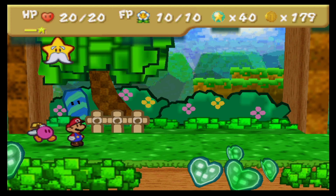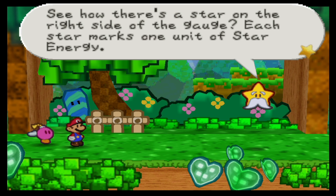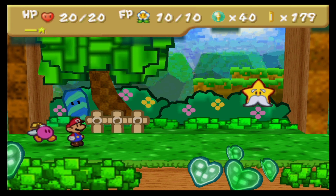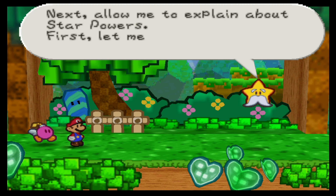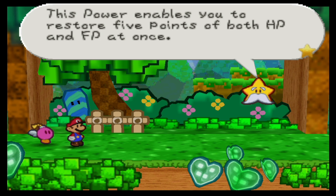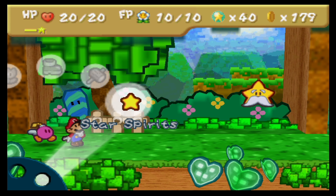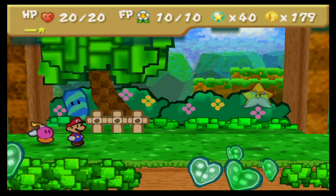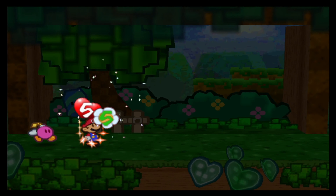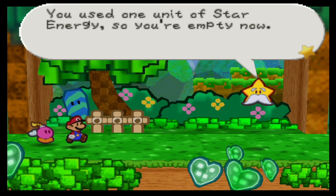You can check to see how much star energy you have. See how there's a star on the right side of the gauge? Each star makes one unit of star energy. You have one unit now. We've only got one star spirit, so our maximum is one unit of star energy. Allow me to explain about star powers. First, let me tell you about Refresh. This power enables you to restore five points of both HP and FP at once. Refresh is the first star power we actually get. Luckily it only costs one unit of star power so we can indeed use it. This is a restoration move — the star spirit will come and aid us in battle and give us five points each. Both HP and FP have recovered by five points each. You used one unit of star energy, so you're empty now. Watch your star energy gauge carefully during battle.